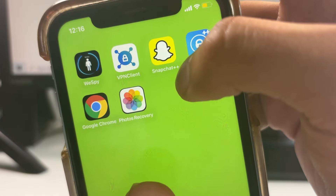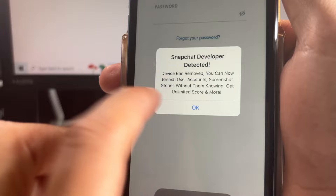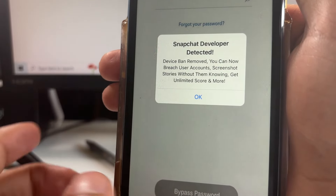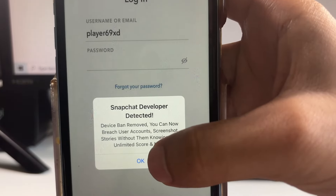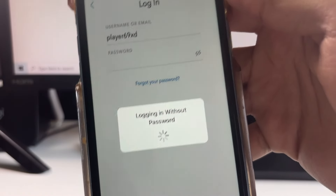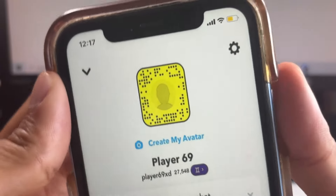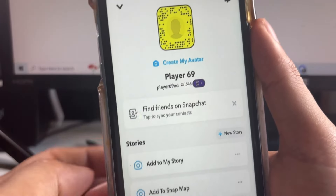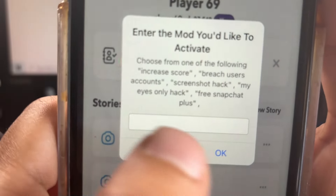When you open the Snapchat++ app, you'll see: 'Snapchat developer detected, device ban removed, you can now breach user accounts, screenshot storage without them knowing, get unlimited score, and more.' You click OK, click bypass, and it logs in without a password. It will say 'successfully breached.' So you can also log into anyone's account even if you don't know their password — it's all done with that VPN.